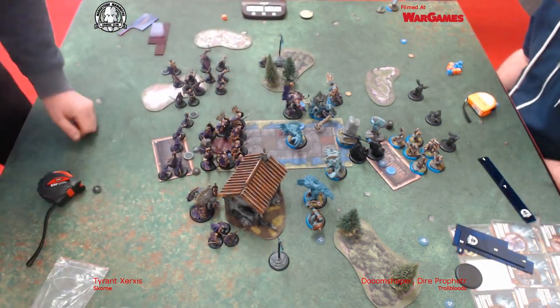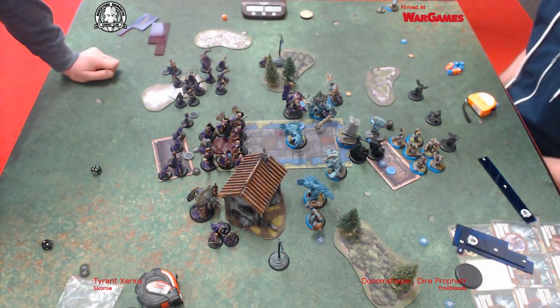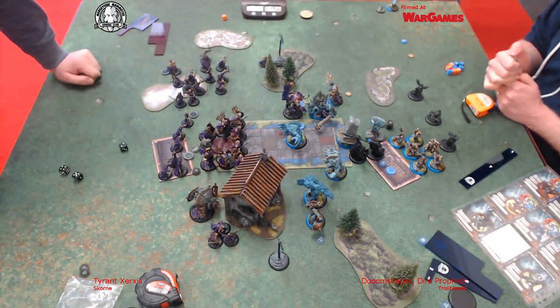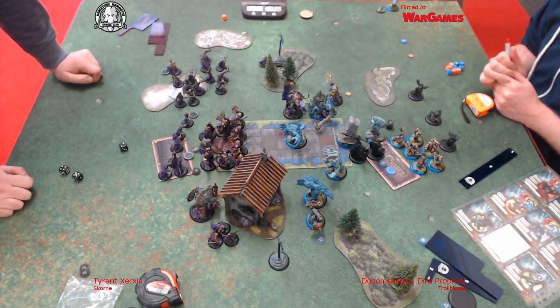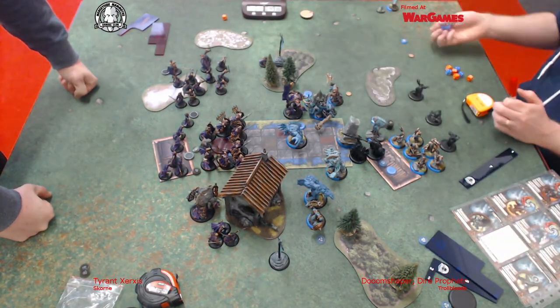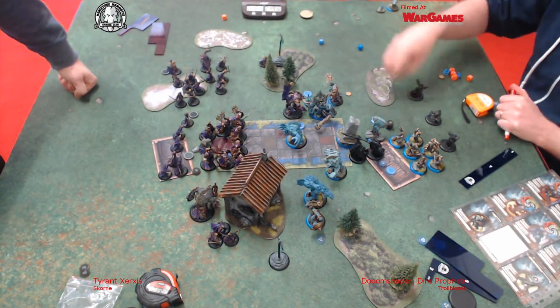I had pondered this before because I wanted to charge the Mauler, but I went for Mulg because of Admonition - I didn't want the Mauler to just run off from me. Then I forgot he had retaliatory strike, and it could bounce me back if it goes well. I used my Dunian Knot to re-roll the Puppet Strings and I did hit, but I didn't get the crit, unfortunately.